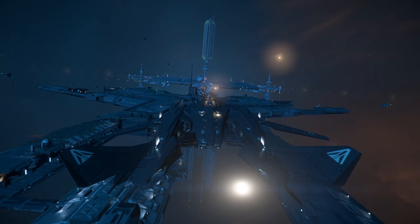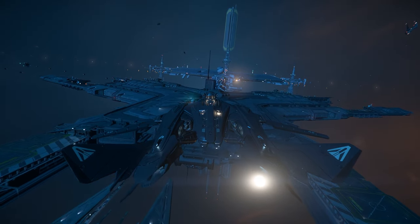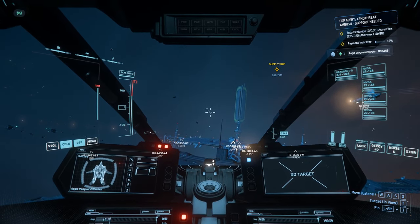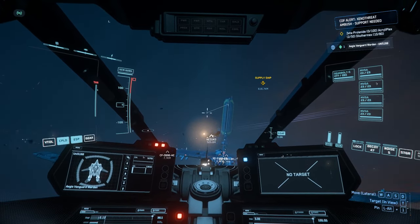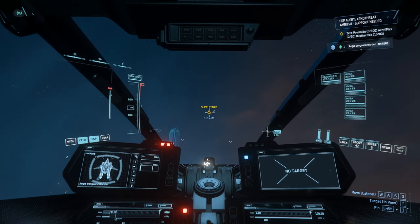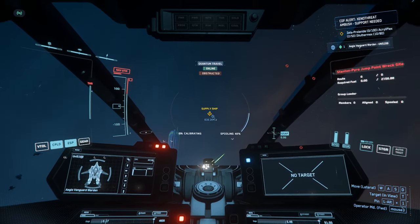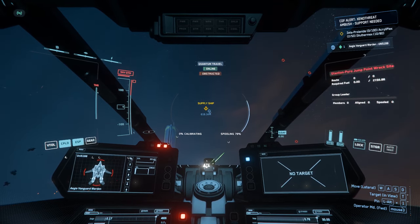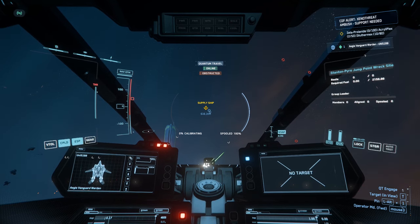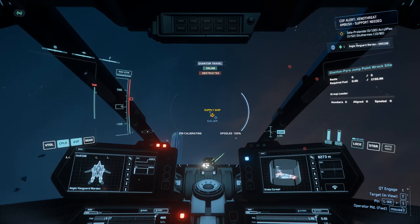It looks freaking cool, so I'm just going to fly around it. I don't see any enemies here, I see a couple other ships flying around, but they're not player ships — or maybe not. Anyway, we're going off to do this supply stuff. This thing doesn't really have a cargo area. Let's just have some fun and blow some stuff up. Come on, change to multi-mode, whatever the hell it is.